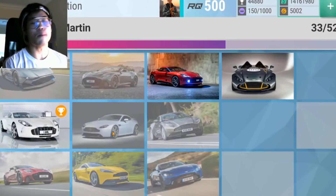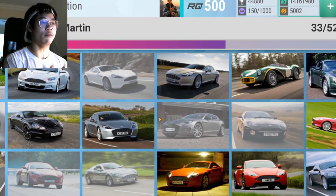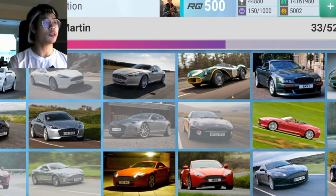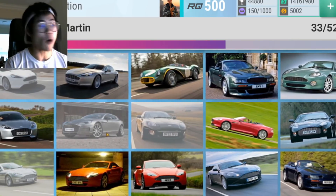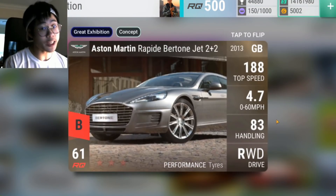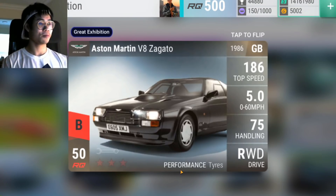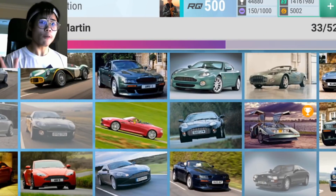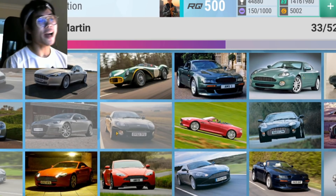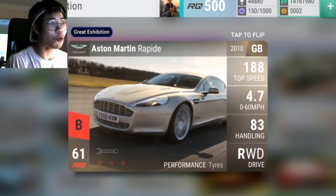Let me look at my Aston Martin collection. I'm keeping expectations low but these are the cars I really want. I currently have all the ultra Aston Martins except four: the V12 Vanquish, the Rapid Bertone Jet 2+2, the DB7 GT, and the V8 Zagato. These are the four ultras I don't have, and I want to finish my Aston collection as quickly as possible. I've gotten the Aston Rapid about five or six times already.